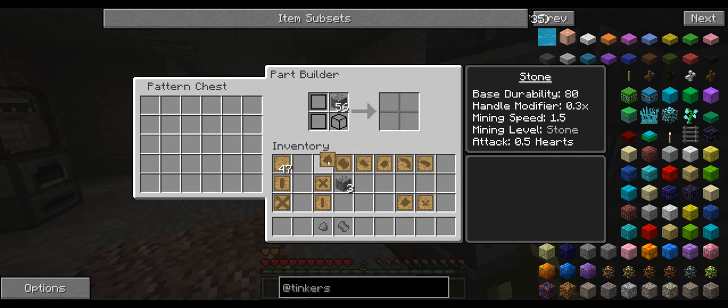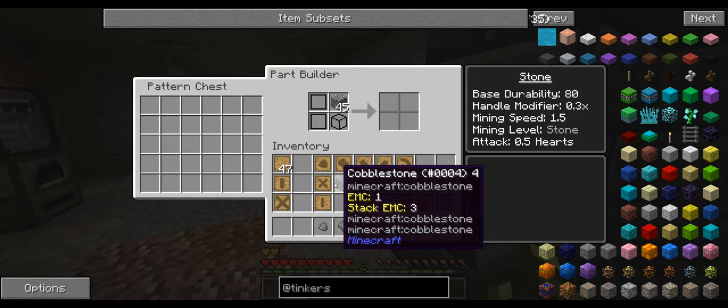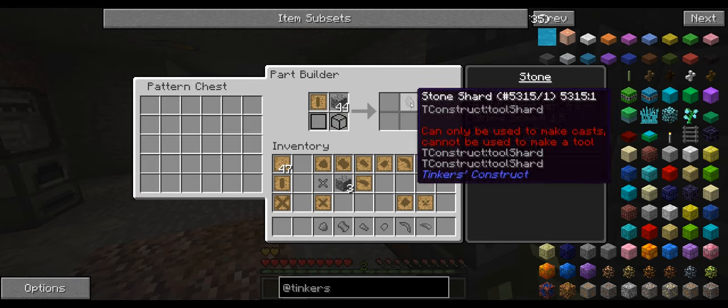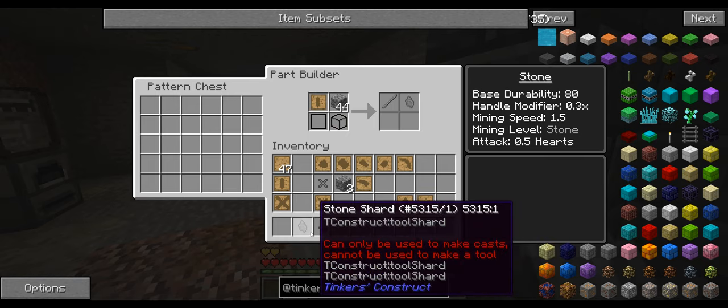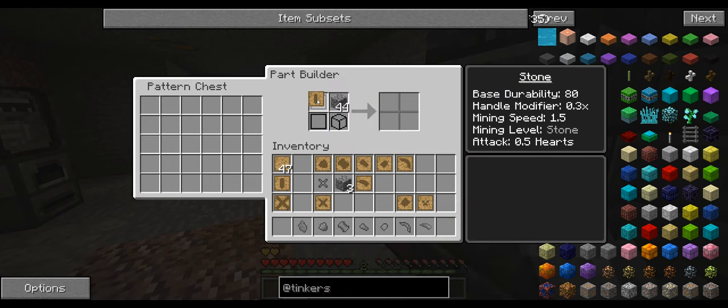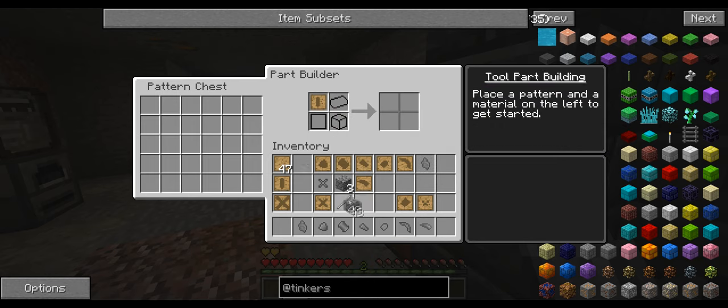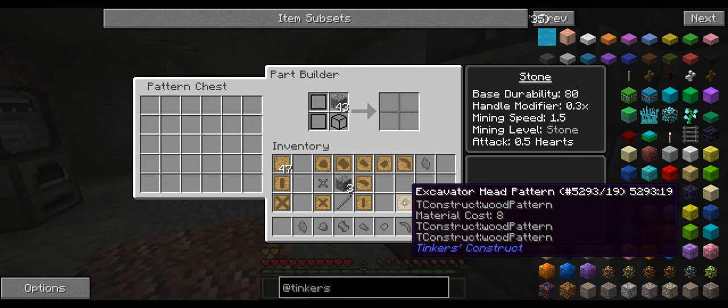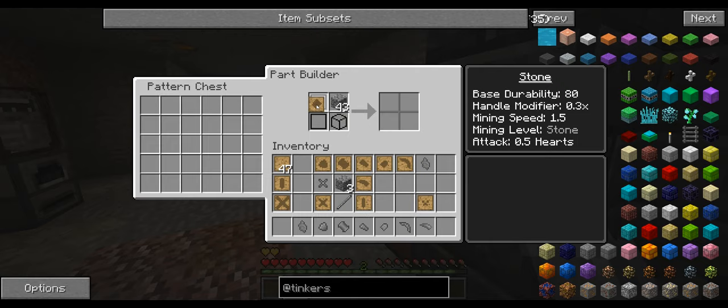We've got the hatchet as well as the stone axe, got the shovel head, pickaxe head, and the scythe. I'm going to make the excavator. We don't really want that stone shard but I guess we might as well keep it. We need the tough rod - there's quite a bit of stuff that we need to make. I'm just getting it all out now so we won't have to keep messing around with it in future episodes. Hopefully we can dedicate a whole episode to this.